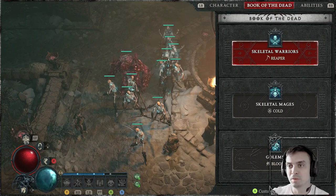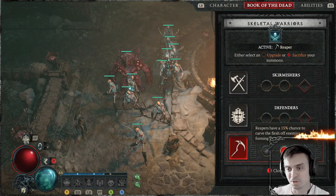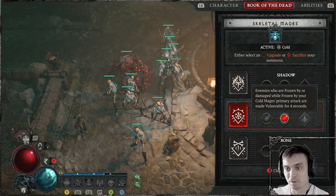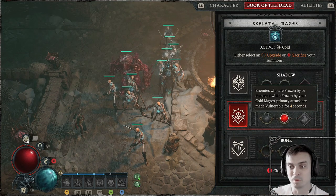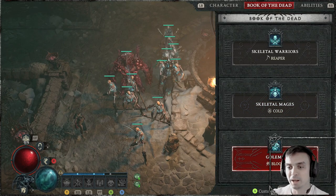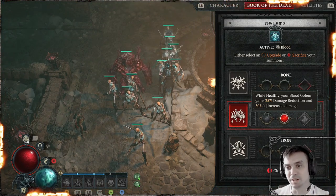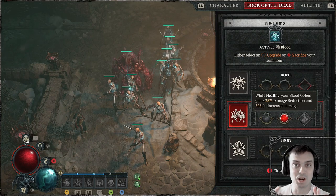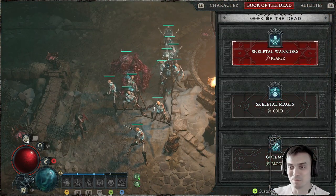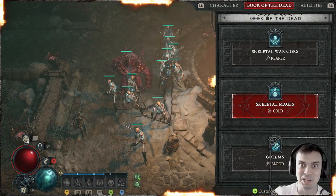As always, we're going to kick it off with the Book of the Dead. I did two changes from my previous build. The Reapers, they keep focusing on the corpses. Then I've added Cold Mages — enemies who are frozen by, or damaged while frozen by, your Cold Mages' primary attack are made vulnerable for 4 seconds, which is really cool. I combined that with a legendary effect and it works perfectly. I also changed my Golem to Blood Golem. While healthy, your Blood Golem gains 25% damage reduction and 50% increased damage. This Golem is actually doing some real kicks.